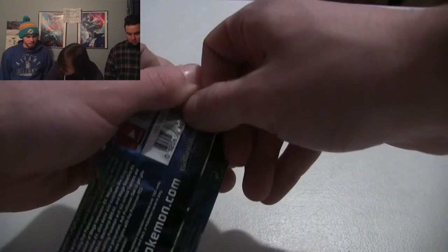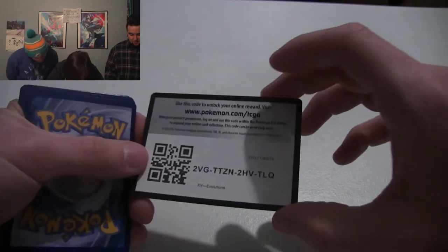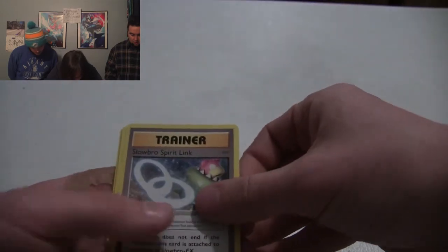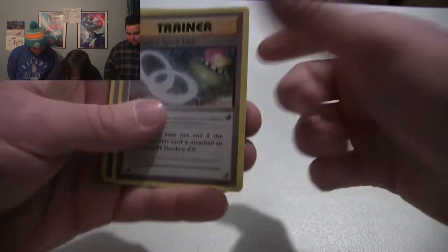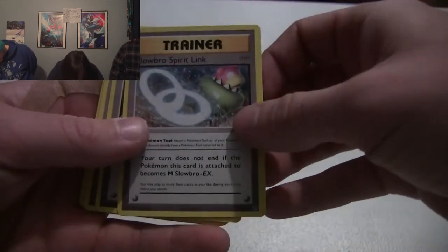The camera's focused on your fingers and not the cards. How do you open these things? There we go. I already saw one - spoiler alert. What you do is you take the top three and flip them. So I got a Slowbro Spirit Link. Are these the good ones, the top three? No, these are like the shitty ones. The best ones are at the bottom - you save the best for last, obviously.